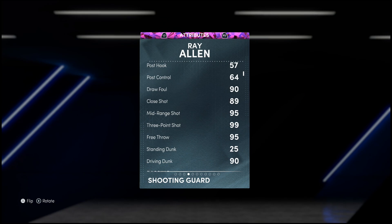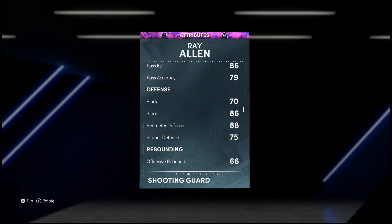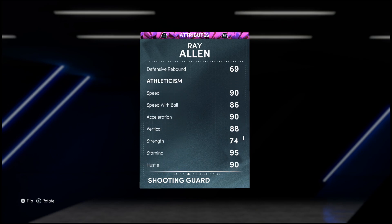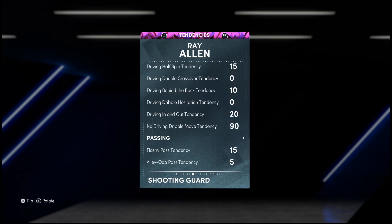Remember, this is Ray Allen on the Sonics — he was actually athletic. This is not Celtics Ray Allen. He's got a 90 driving dunk, can speed boost pretty well, passing is actually not bad. Defense: 86 steal, 88 perimeter, and he's even got interior defense — something I can work with. 90 speed and acceleration, 86 ball handling, great vertical, 89 lateral quickness, and the mental game isn't looking too bad.